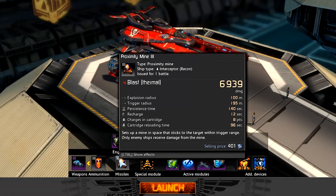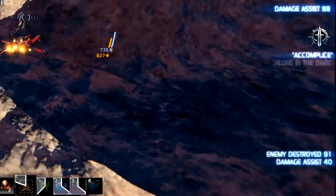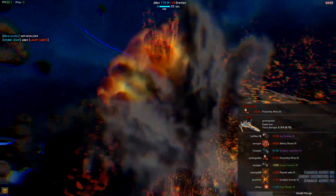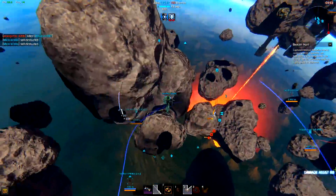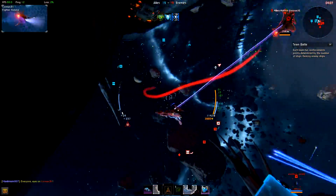The recon interceptor also has proximity mines. These mines can cause great damage to any enemy ship daring to approach them. Like all other mines, these are perfect for beacon defense and can also be used to make a nasty surprise for a slow enemy by planting one right in front of the enemy hull.